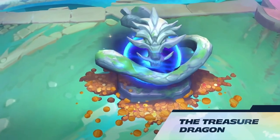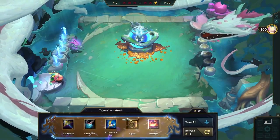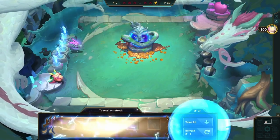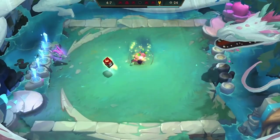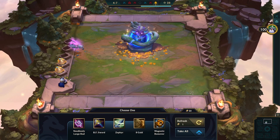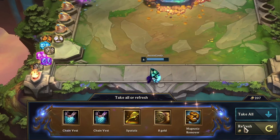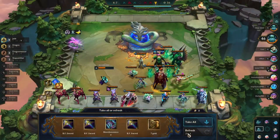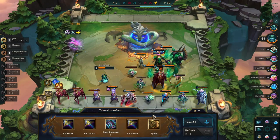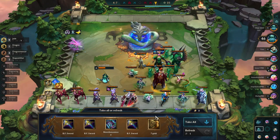The Treasure Dragon is another new mechanic introduced in Set 7 that fixed a long-standing issue after stage 4, where your board could still be ambiguous because of incomplete items. The Treasure Dragon allows you to have a lot more control over what you get and the direction of your board. It's still partially random but you can roll for better options that are more suitable for your board. Because of this, spats have even more value because you can roll for the component to complete the spat into what you want, and you can also roll spatulas.